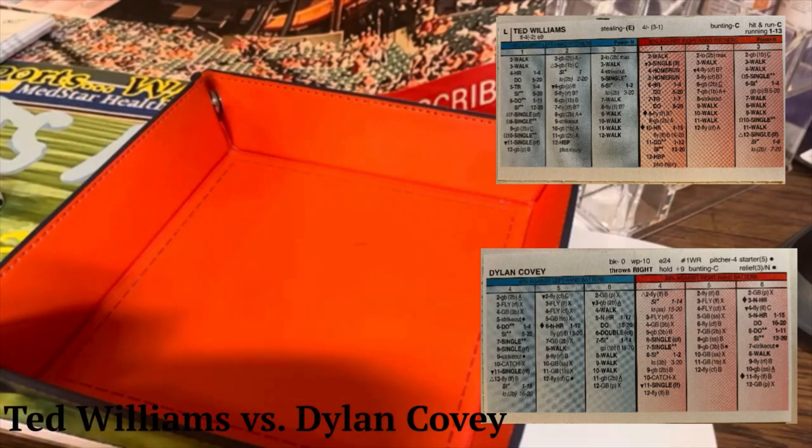And the Ted Williams we're going to be using is a 1947 Ted Williams. He hit .343 that year, had 40 doubles, 9 triples, 32 home runs, and 114 RBIs. And a .634 slugging percentage and a .499 on base — he was on base almost half the time.